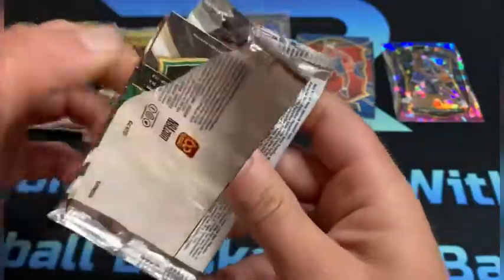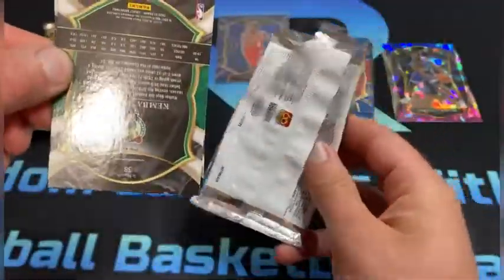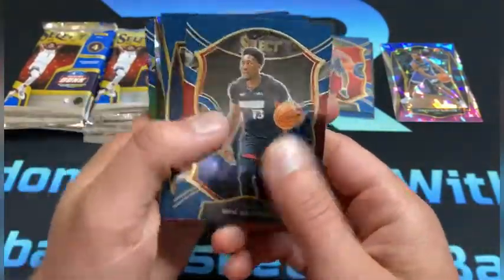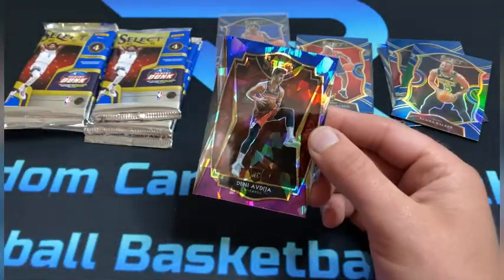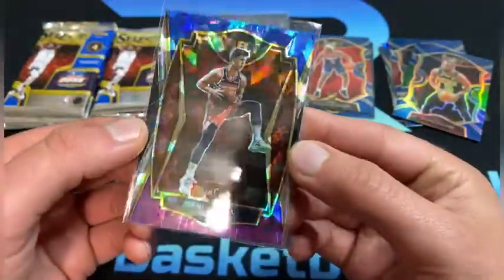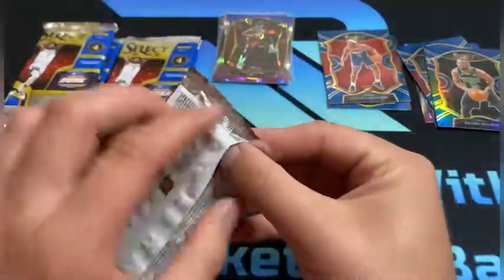Now to the next pack. Peyton Pritchard on the back... Kemba Walker, yep. Bam Adebayo, Miles Turner, Denny — that ain't bad. There's that Kemba. Go ahead and sleeve up this Denny Avdija, gonna be a premier level blue, white, purple cracked ice. Two nice cards into our first two packs.